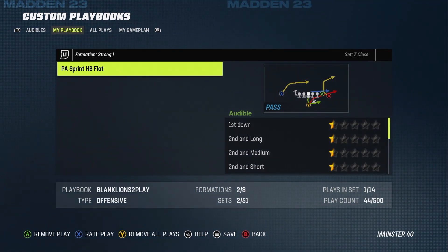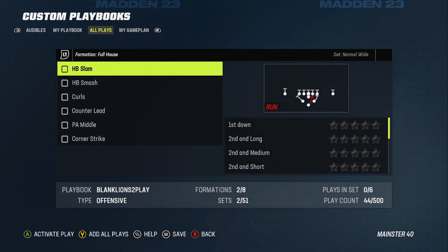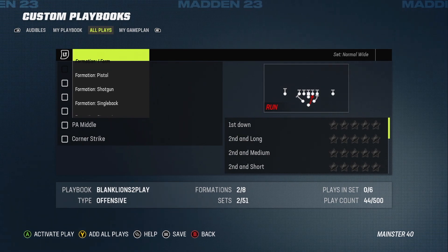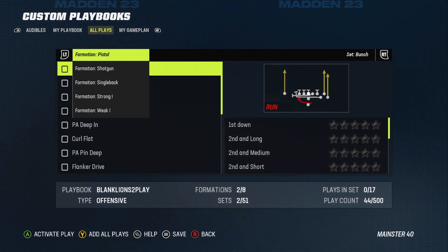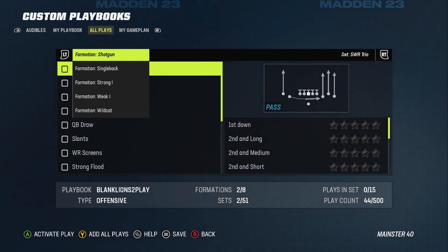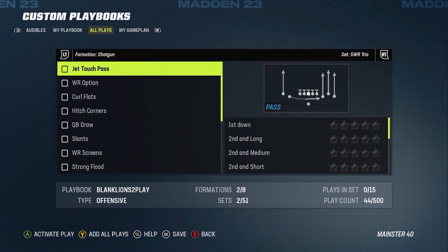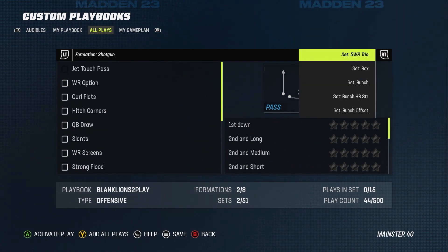Go over to the All Plays tab at the top — it's the third one over — and this is where you start adding all the plays you want in your playbook. On the left trigger, which I'm scrolling through right now, these are all the formations: shotgun, single back, strong, weak. I'll start with shotgun. Once you decide on a formation, press the right trigger to look through all the sets.